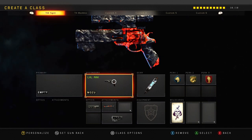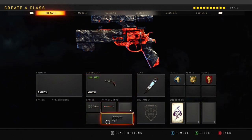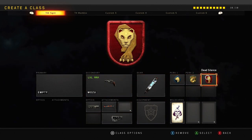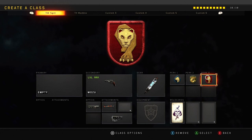The class I'm using is the Mozu with the combat scope, speed loader, and the skull splitter operator mod, with stim shot, scavenger, gung-ho, and dead silence. Very good class — I recommend you use it. The Mozu is so fun and so powerful if you are accurate and can get those headshots. It is extremely satisfying to use.